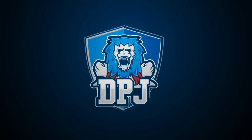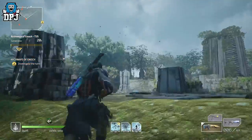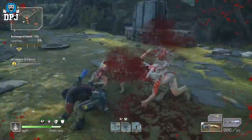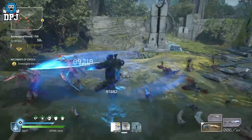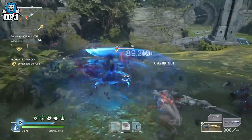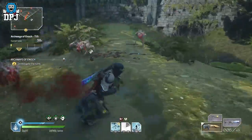End game expeditions are the ultimate place to farm those legendaries — there is no question about that. It's the place everyone wants to get to, and it's this game's current true end game. I have had hundreds of people ask what is the best expedition to farm and play. This expedition is by far the easiest, you get plenty of time to get that gold, and it rewards that juicy loot too.